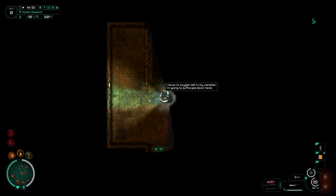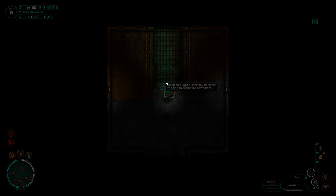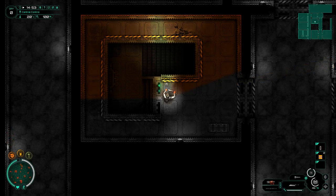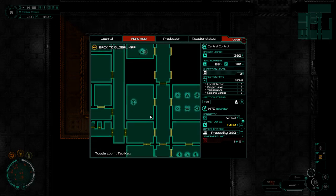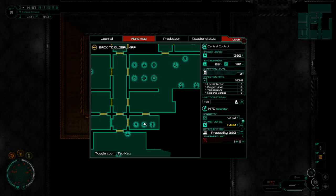Oh, I have no oxygen left in my canister - I'm going to suffocate down here. Let's go back up. It would be better if we found somewhere to recharge first, that would make a lot more sense. I do believe I've seen one here but it's been a while since I last walked around. Do I have a map key? I do have a map key - that's good.